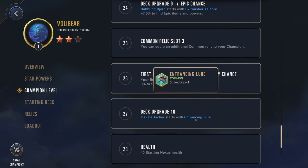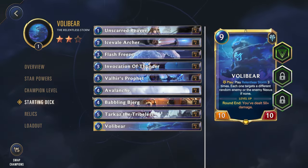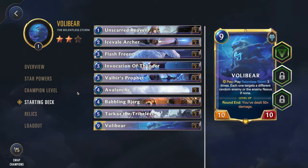Ice Veil Archer gets the Entrancing Lure — draw one. Decent upgrade. Overall I think these upgrades are very, very strong. Max level Volibear is going to be an absolute monster. The starting deck is okay — it could be a little better, but that's pretty much all starting decks; they don't want to make them too good so you still have cards to look for during a run. I'm glad there were at least two of the cards that released with him, and the upgrades take this from maybe a mediocre deck to actually being very, very strong.